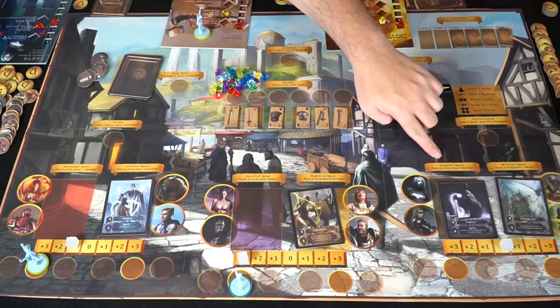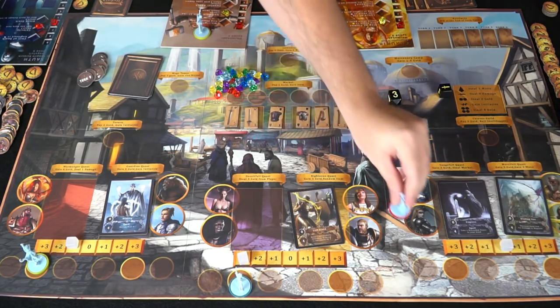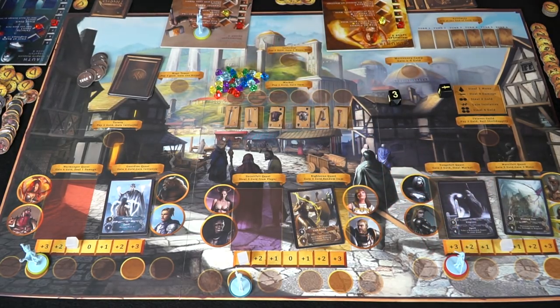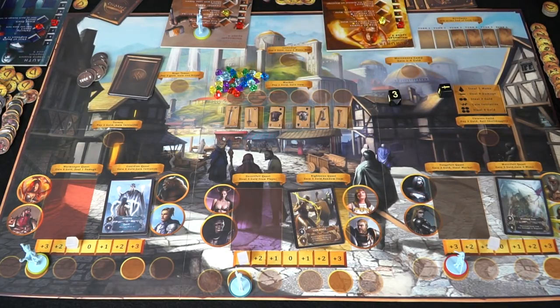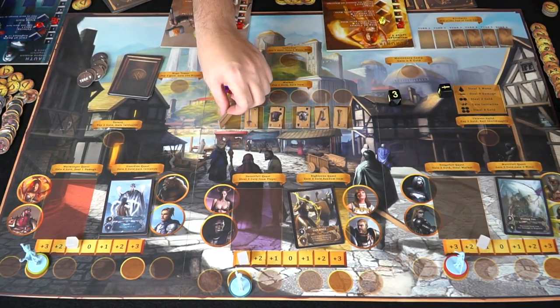Take a damage over there on Soft — yes, feel our pain! This one is a vengeful quest: gain two gold and steal from the market, you just take one item from the market. It also boosts me up a little bit. Take two gold, and I'll take a long sword here.